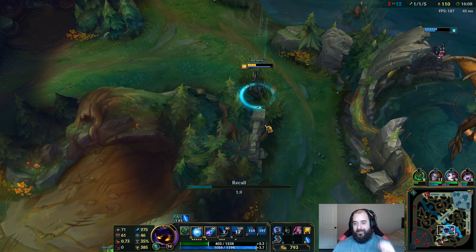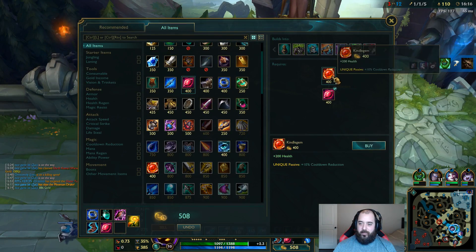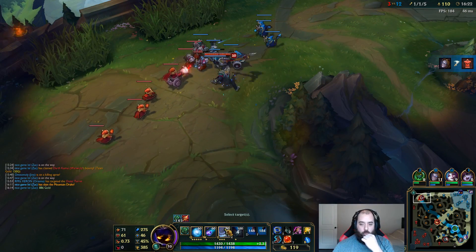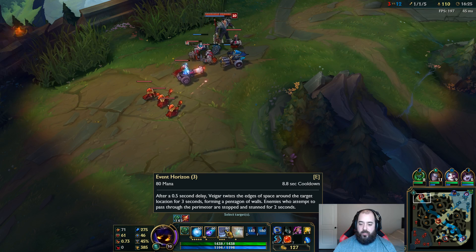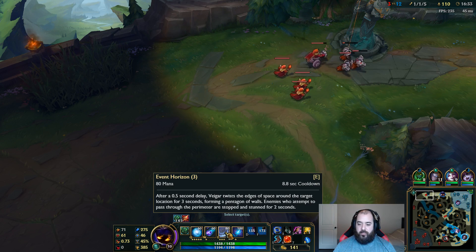145 AP already — it's so stupid. I'm at 45% CDR now — really good. 8.8 seconds on this ability with a 2.5 second stun. It's not maxed yet — needs two more points. So the cooldown will get lower and the stun duration will go up. At max it's a 2.5 second stun. And this is a 2 second cooldown on another ability — super huge.